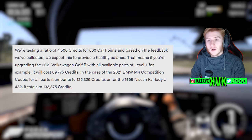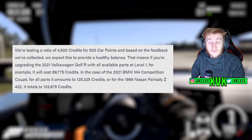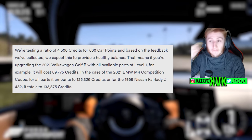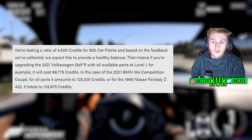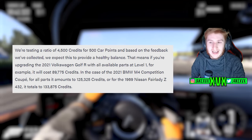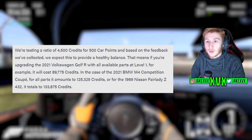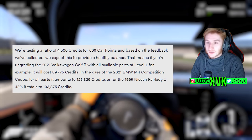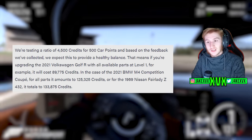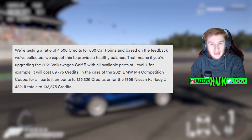They're testing a ratio of 4,500 credits for 500 car points. Based on feedback collected, this is expected to provide a healthy balance. That means upgrading the 2021 Volkswagen Golf R with all parts available at level one will cost just under 90,000 credits. In the case of the BMW M4, all parts amount to 125,000 credits, and the Nissan Fairlady Z is 133,000 credits.